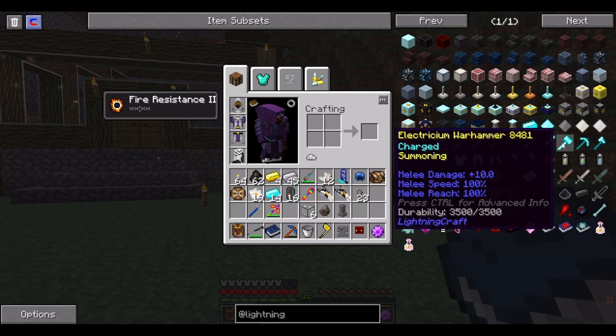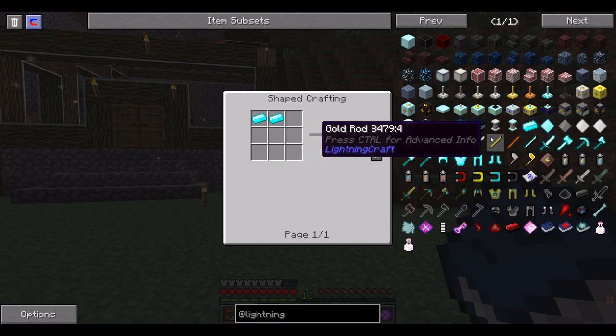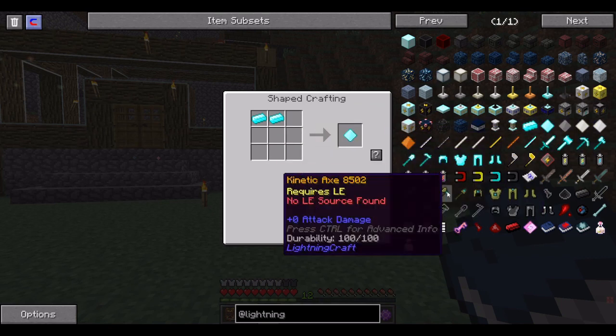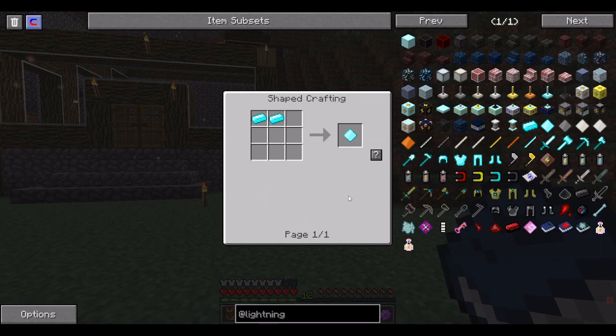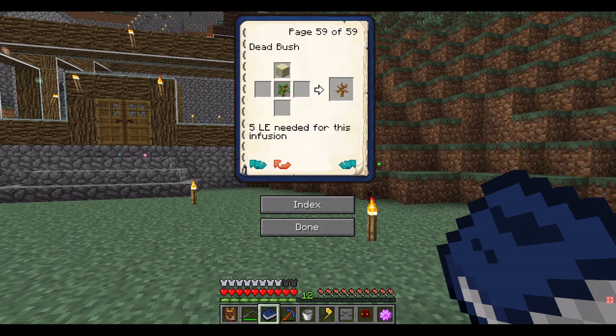I might build this hammer — actually, I don't think I have enough for the hammer unfortunately. But when it comes to the infusion table, you can make all kinds of weapons and extra cool stuff. All you need to do is wait for lightning. So I can't wait to try this out.